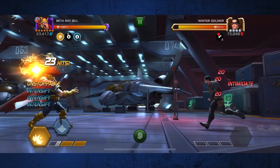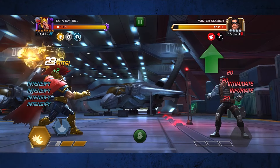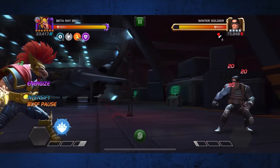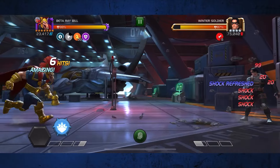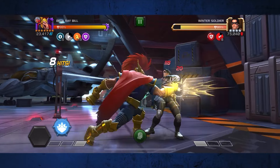Once you hit max stacks, the intimidate is replaced by an infuriate, which causes the defender to dash in. When they do, use your special 2 to intercept them - if you play a lot of Scorpion, this is very similar to how you'd use him. Your special 2 grants a 15% energize buff, but if you fully charged your heavy attack, your 5 intensify buffs have doubled the potency of this energize to 30%.